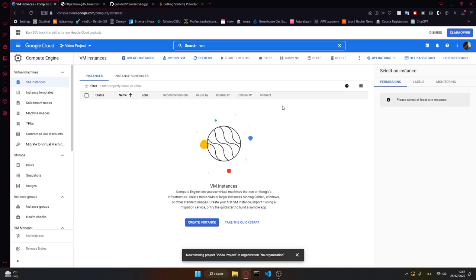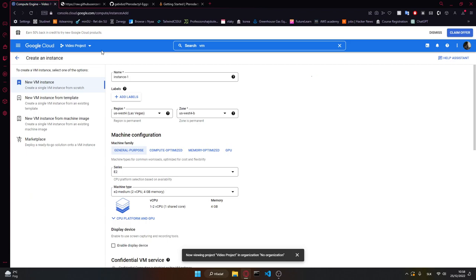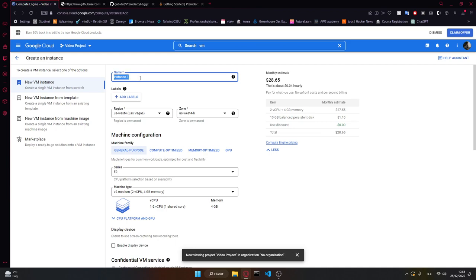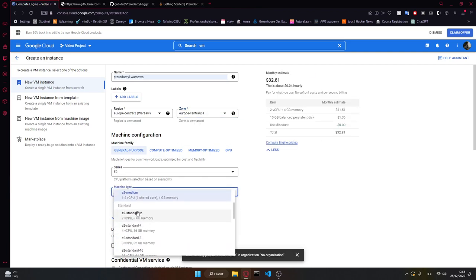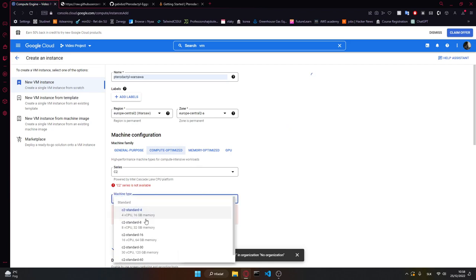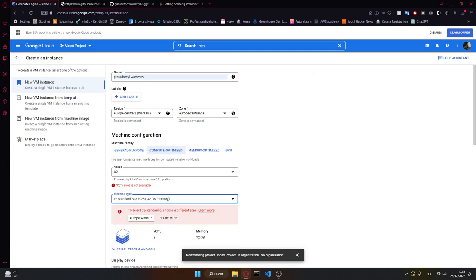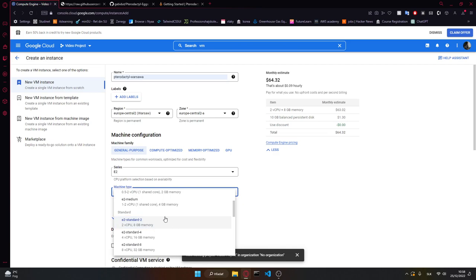After your environment is set up, you want to create an instance. I'll leave a link in the description for pricing. I'm going to call this 'Pterodactyl Warsaw' and use it in Warsaw region. I'm going to set it up on E2 Standard 2 — it's going to be good enough. If you have multiple players — like a few hundreds — you'll have to go for Compute Optimized and a bigger instance, which will cost around $315 per month. But for up to 100 players, E2 Standard 2 is good enough.